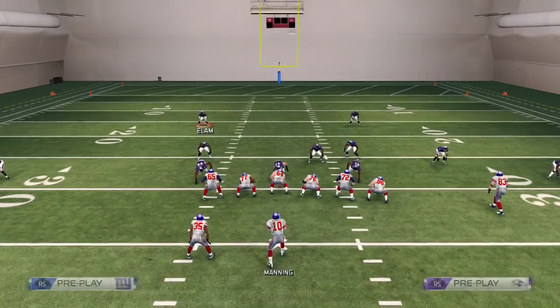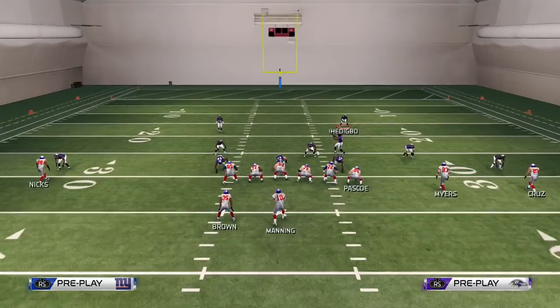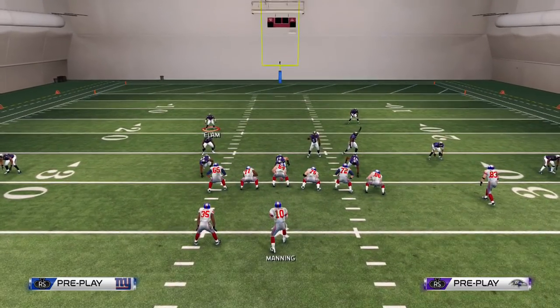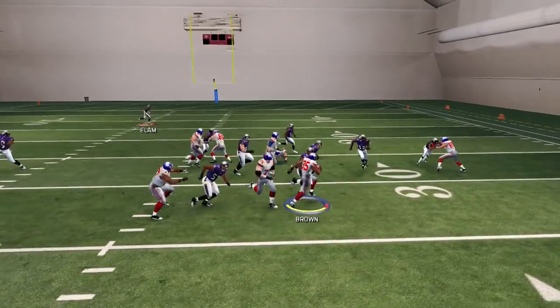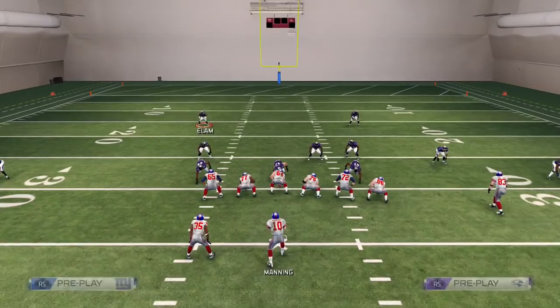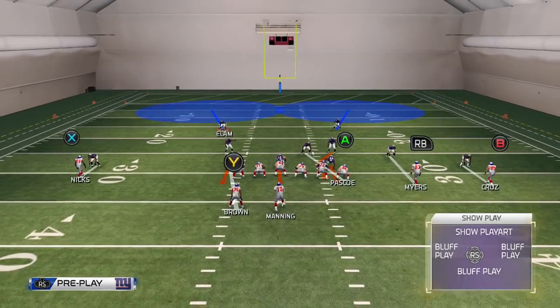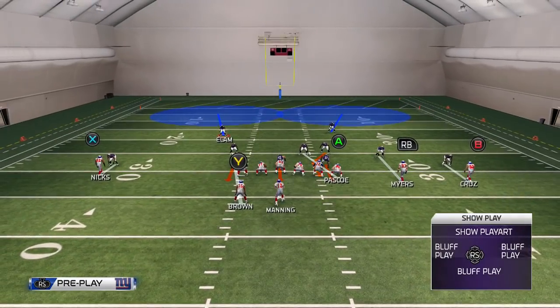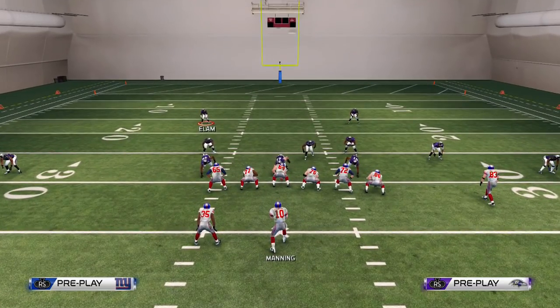For those of you guys having trouble with the buck sweep, this will lock down any buck sweep in the game, as long as you know which side it's coming from — that's the side you want the linebacker. Watch — that just got blown up! Pass commit, safety in the flat — that is ridiculous, it just got blown up.